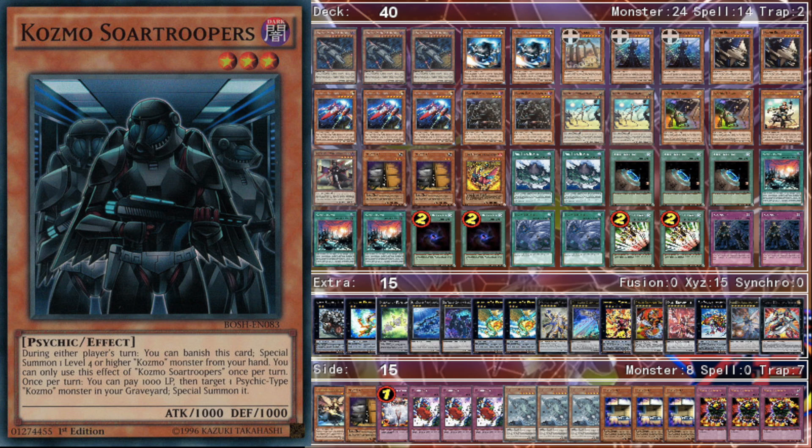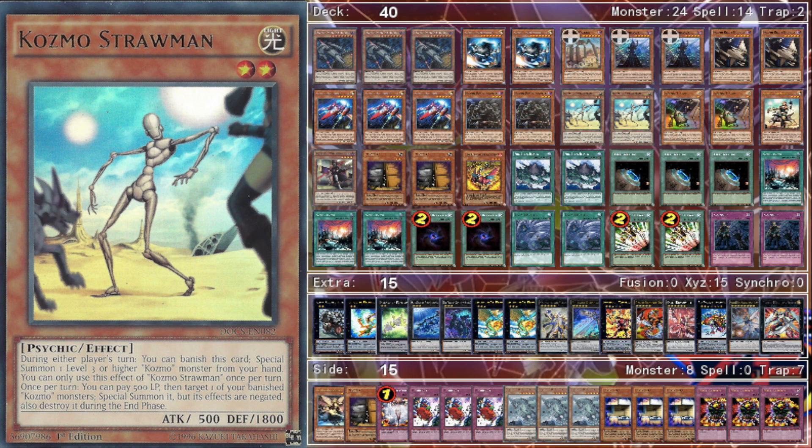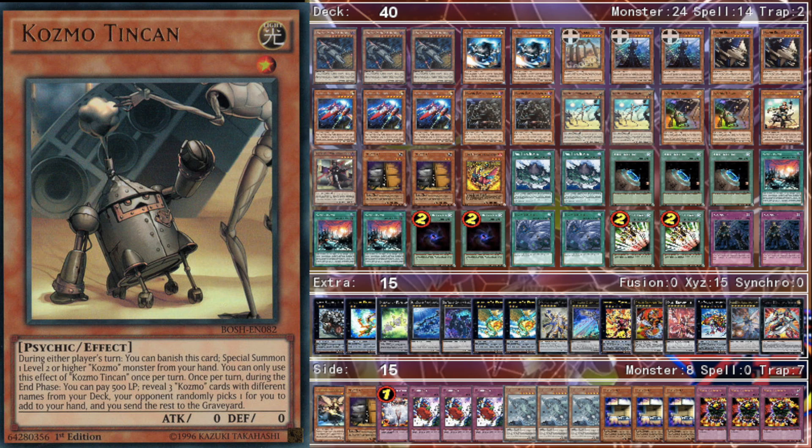We play two Sword Troopers. I considered playing three because this deck gets monsters in the graveyard quickly with the Fire King combo and Tin Can, but I decided on two. When you open Sword Troopers it's no better than any other Cosmo monster, and between Sword Troopers and Straw Man, they're not amazing to draw in the Fire King combo since you don't need them for it. One Straw Man — it's a possible combo piece if you draw it, but not amazing to draw either.